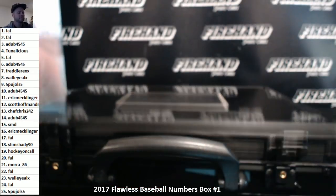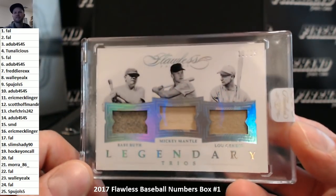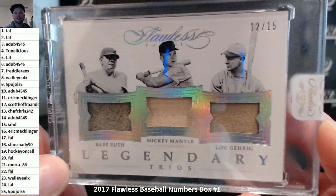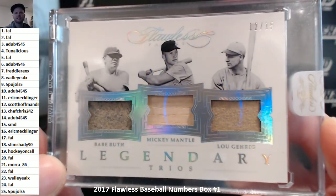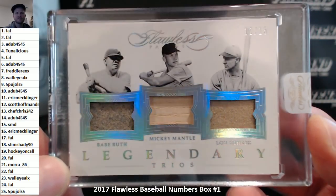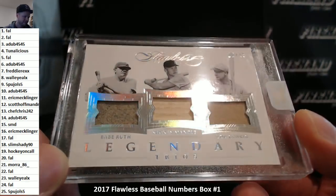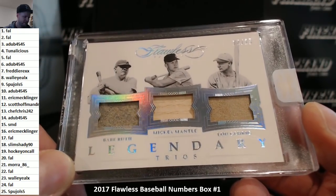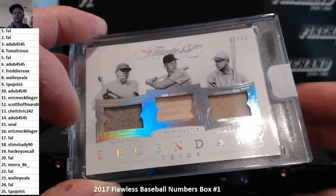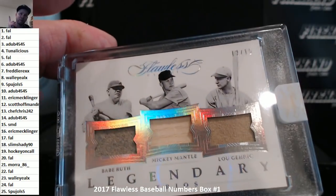And here you go — Ruth, Mantle, and Gehrig. There they are, right at the chute. 12 out of 15, going to Scott Hoffman. Congrats, Scott. Freakin' A. Good day. Jersey Bad Jersey, man — it's a beauty. Looks like that's the picture on there — everybody's got that as the picture. I think that's the picture for our PYT — that card. Nice, right? My goodness. Scott, congratulations, man. That's frickin' sick.